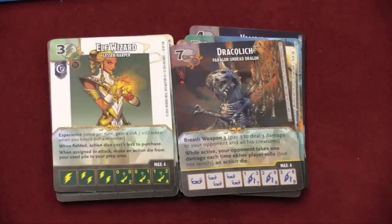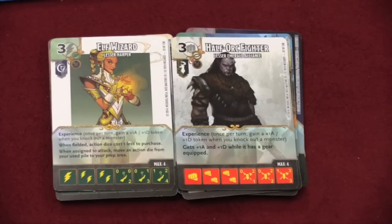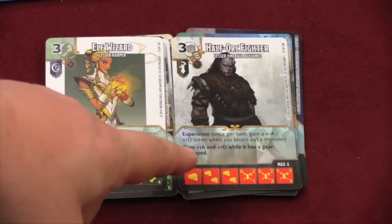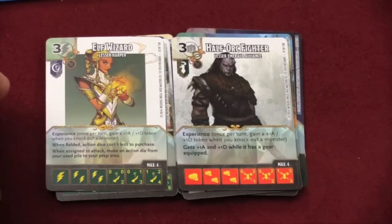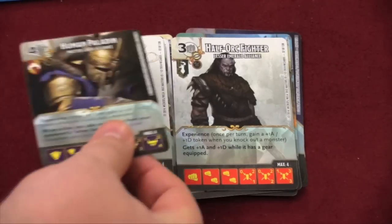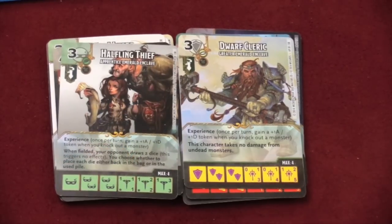There are also characters in the game: an elf wizard, a half-orc fighter. These characters have what's called experience — you pick a token, and when they kill a monster on the attack, they get a token which gives all elf wizards and all half-orc fighters a plus-one attack and plus-one defense. You'll also notice he gets a plus-one attack and defense if he has gear equipped. This only works when they're attacking and only if you kill an enemy monster, which is not the same as one of these characters. Other characters include the human paladin, the dwarf cleric, and the halfling thief — each with different special abilities and statistics.